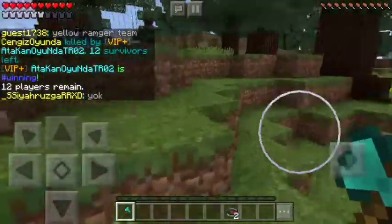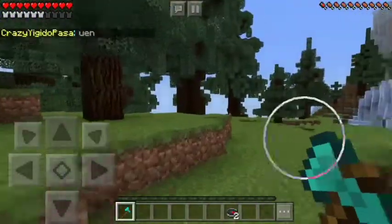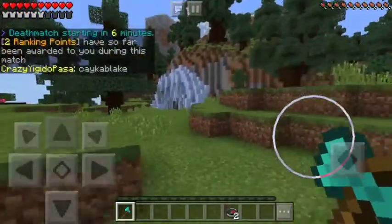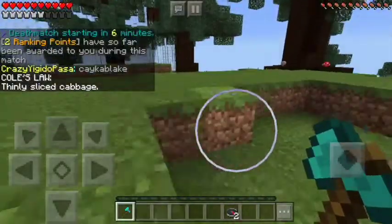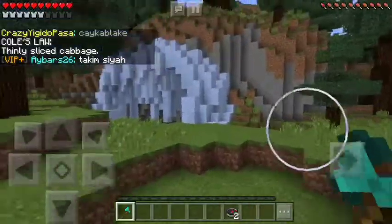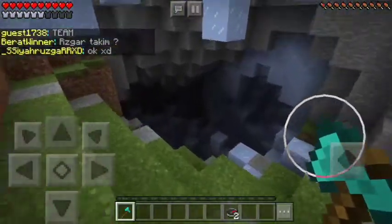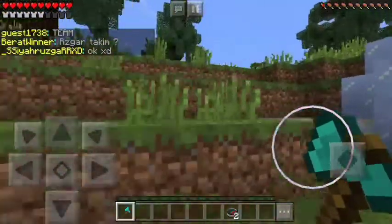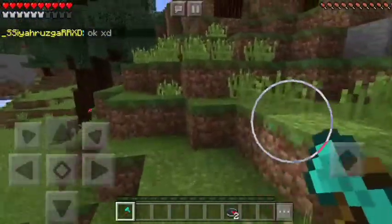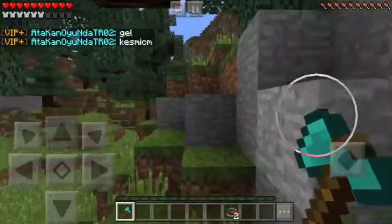Our only problem right now is food — other than that we're good. I'm just not going to sprint, and that solves the problem slightly. I think there's a chest in there. I'll see how well I do and continue our streak of winning. How many episodes have we gotten into the deathmatch and into the top three? A lot. I don't do this often but still, you get lucky. I didn't feel like going to the ice cave.